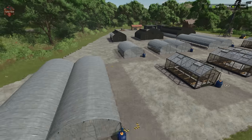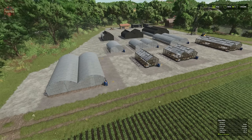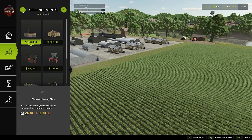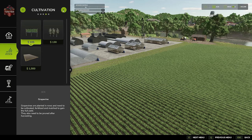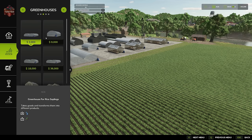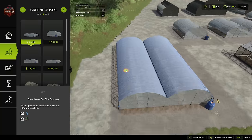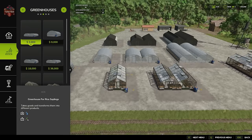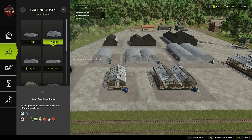Let's look at all of these in build mode and then go take a look at them in the prices screen. Under build mode, go to the second tab down — this is where you'll find factories, sell points, greenhouses, cultivation, and generators. Specifically for greenhouses, we have the rice saplings greenhouse, which can be bought for three thousand dollars. It requires water and produces rice saplings.